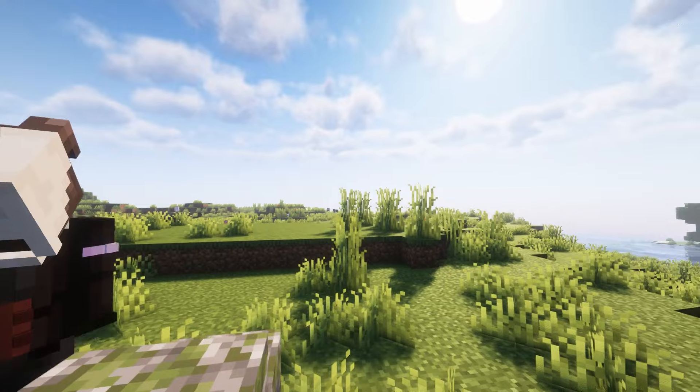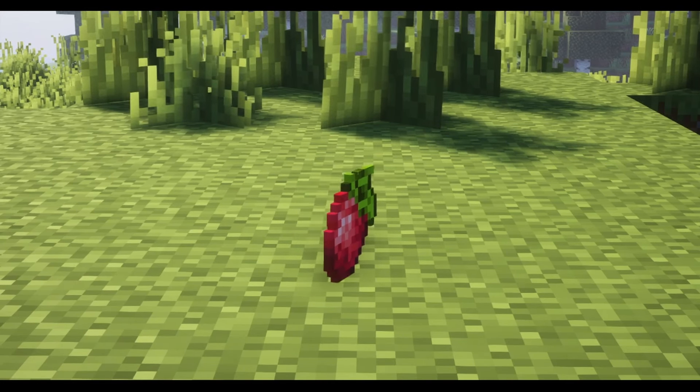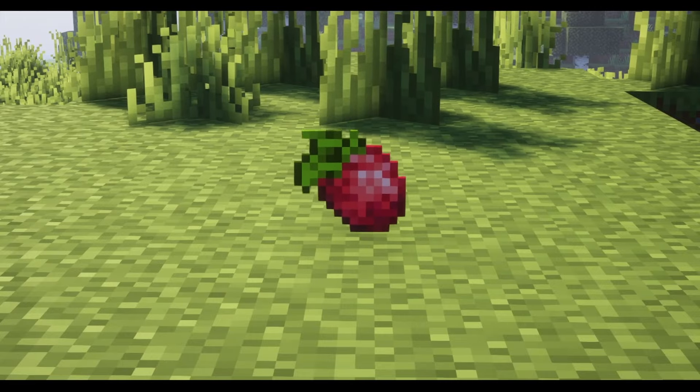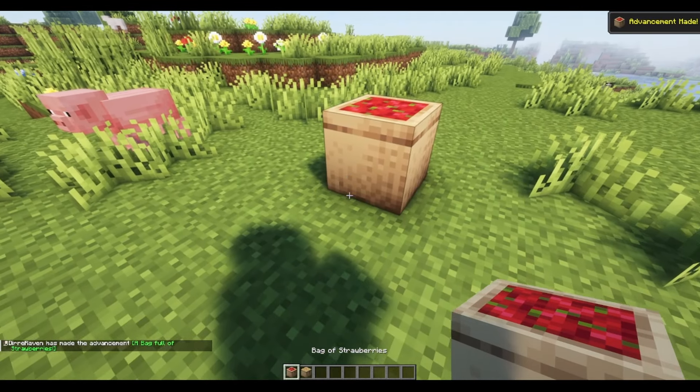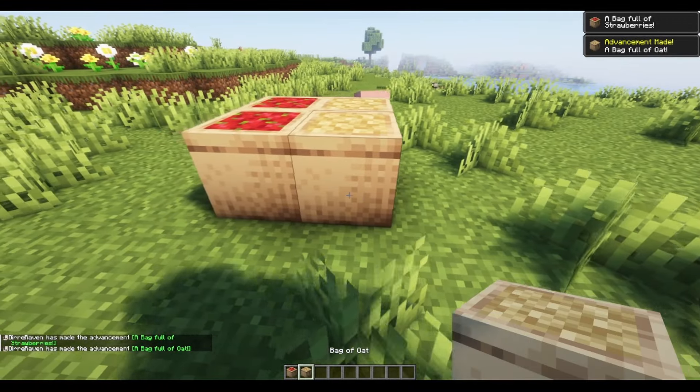The other crop added to the game is the strawberry, which you can find in the bakery structure as well as in strawberry fields in the wilderness. You can then craft these crops into their own blocks, namely bag of strawberries and bag of oat.